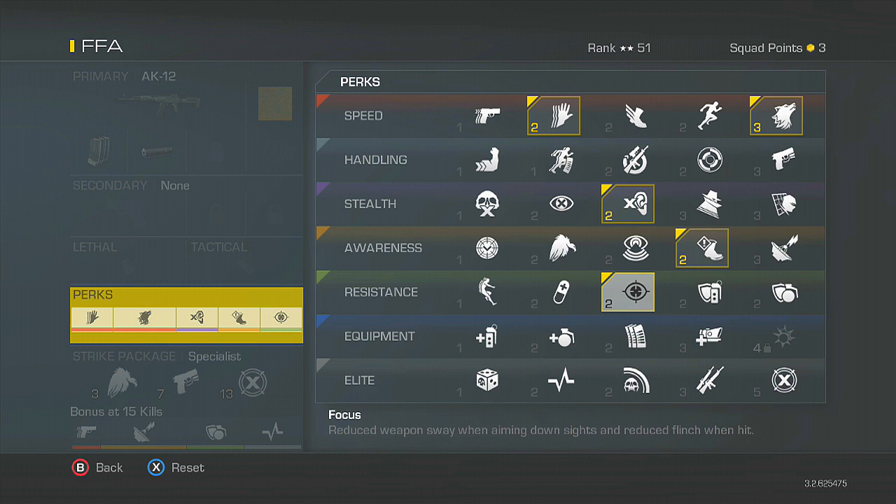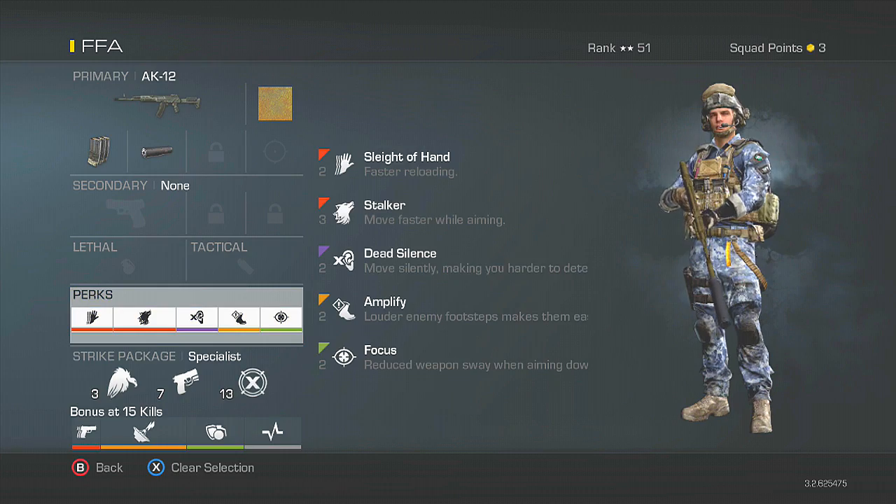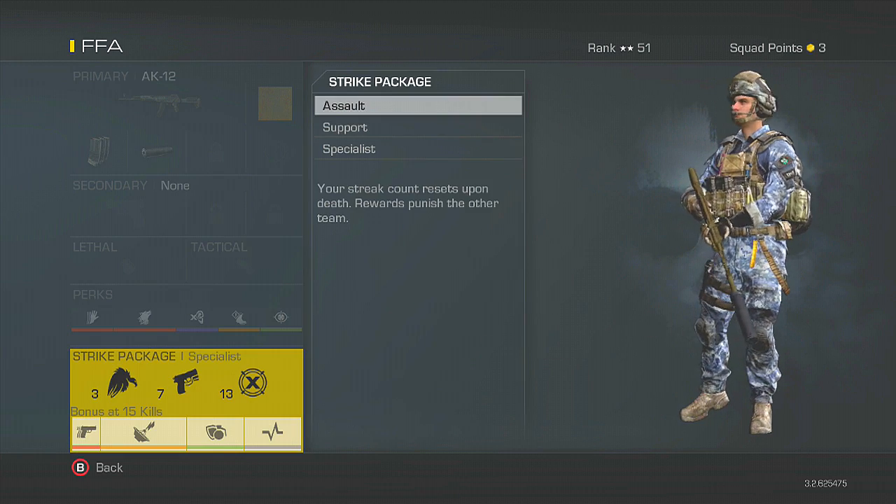In my opinion, Focus is necessary as well — it helps a lot in gunfights. If you guys aren't using Focus you should probably try it out. Stalker is also necessary if you're using an assault rifle, but if you're using a submachine gun you can probably use Quick Draw instead. Sleight of Hand I just like having — you could probably replace it with Scavenger as a starting perk if you want. Those are the perks I think are necessary, and the rest you can do whatever you want.